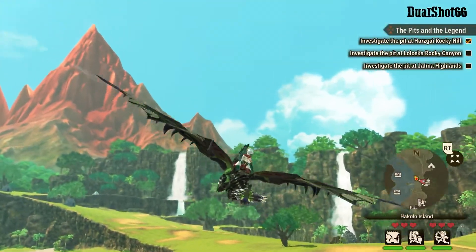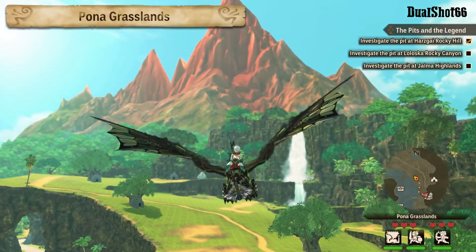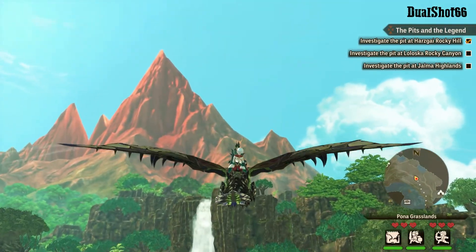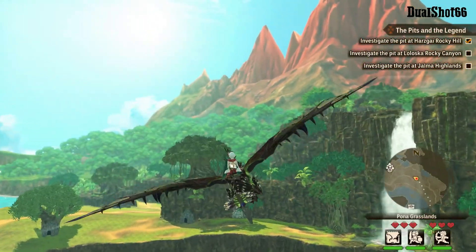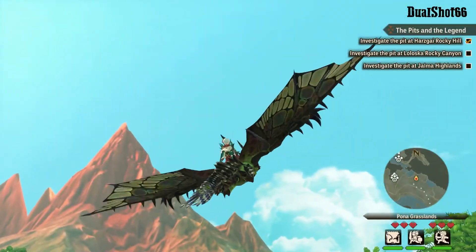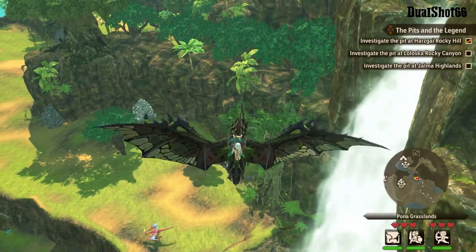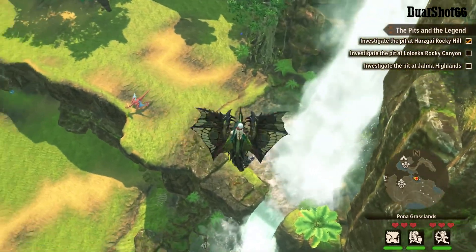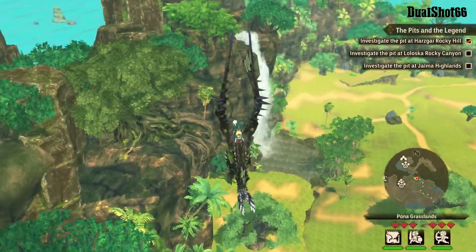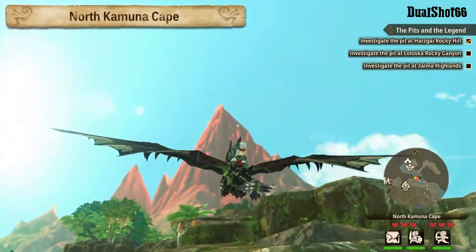So here I'll just fly — that's my dragon, I forgot his name. You can see two waterfalls here: the first one on my right and another one straight ahead. You have to go near the second waterfall. That's the first one, and this one is the second — just for directional purposes so you can easily get here.